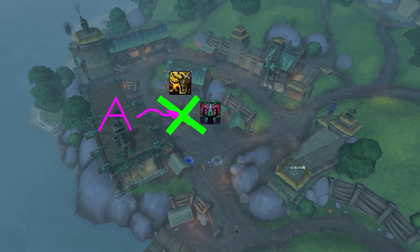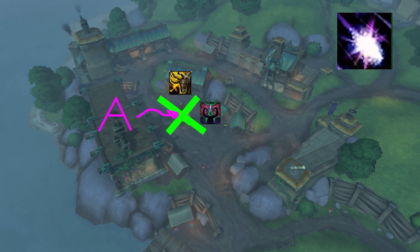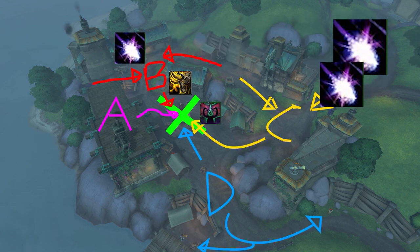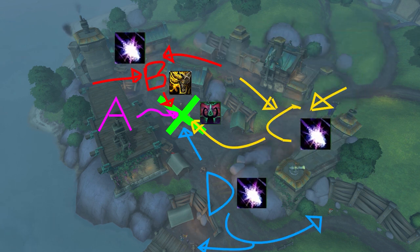The next three slots in the group are generally reserved for three ranged DPS. I prefer Balance Druids as they have quick-cast, high-range abilities that are great at tagging, but any ranged DPS will do. Their job is not to kill the mobs, but rather to tag and funnel them to the statue located at X for the melee DPS to burst them down. The reason all the mobs need to die near the statue is to ensure that everyone in the group can easily loot all the corpses without having to move too far from their rotation. I will position these ranged DPS at B, C, and D with their respective areas to tag and funnel to X.